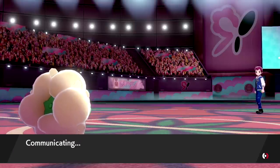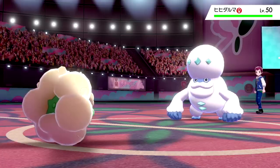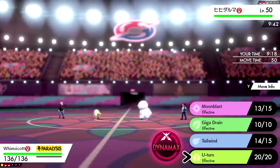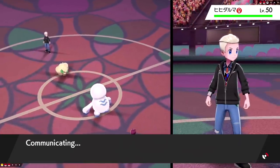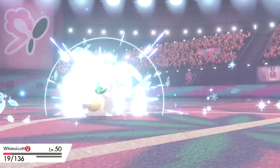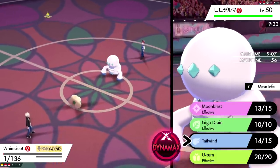They bring in Darmanitan. With the Sash we're guaranteed to get a hit, but I'd rather not hard switch into Durant or Mimikyu. Thinking about it — could just U-turn after taking a hit. We get fully paralyzed, which shows we are faster. Paralyzed with Tailwind is an interesting combo. Icicle Crash hits and knocks us down to Sash. Now do I go for damage or U-turn again since we're faster? Let's click Moon Blast.